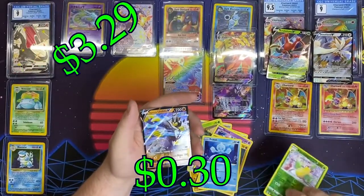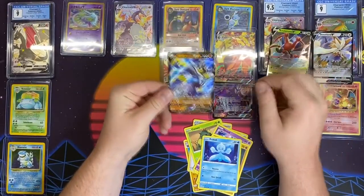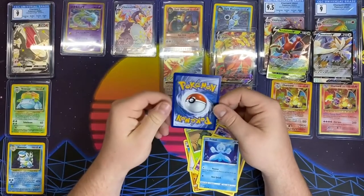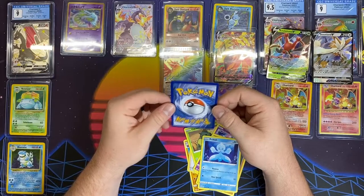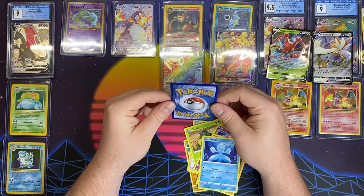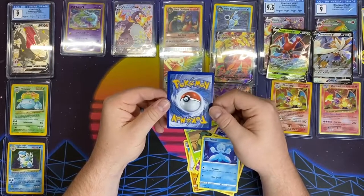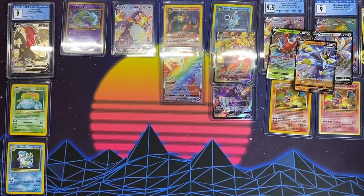Frillish, Victory Bell for the reverse, and a Rapid Strike Urshifu V! I like this card — this looks really nice. I don't think this is a high value card. The centering on this is out. If they were to ding it at all, I might say top to bottom is a little off, and the right side is a hair bigger maybe. But that looks like a really good card. Blue treated us well. I'm gonna hard cut here — next thing you'll see are the packs.